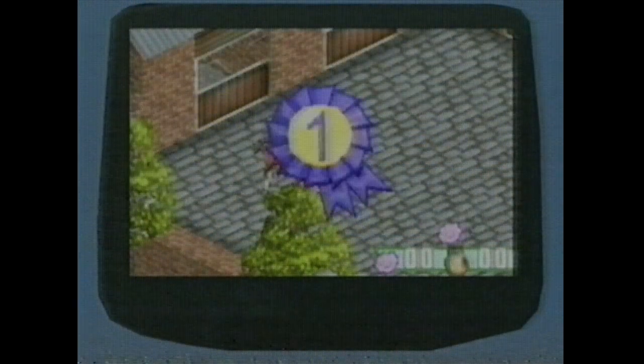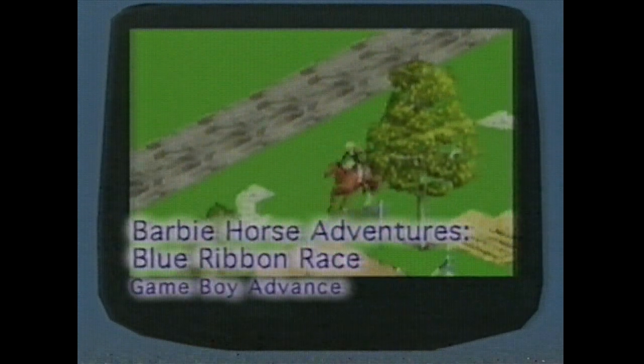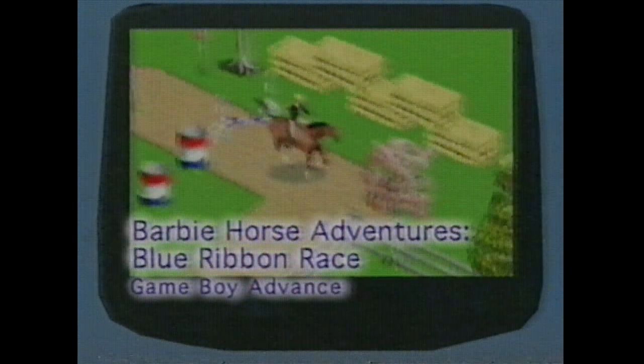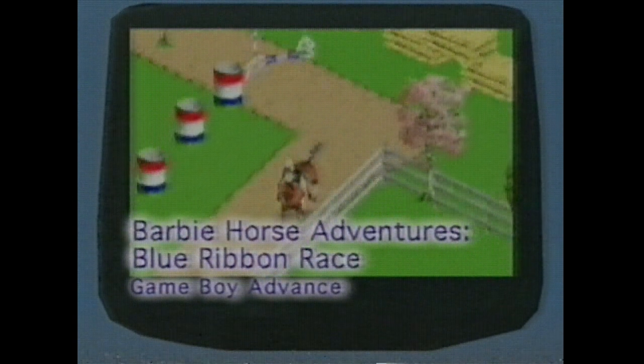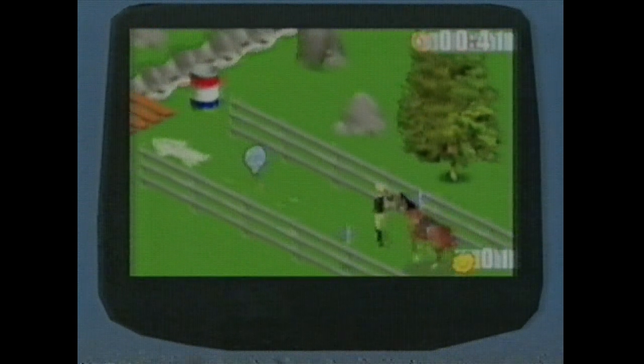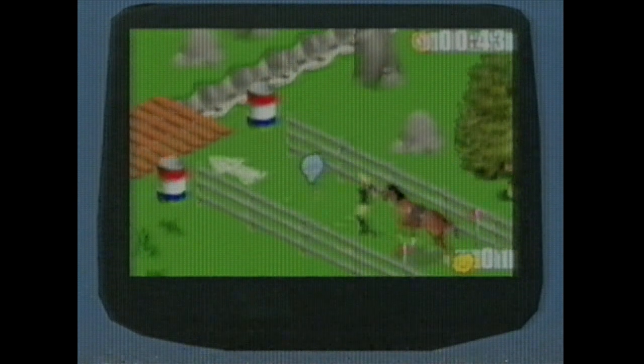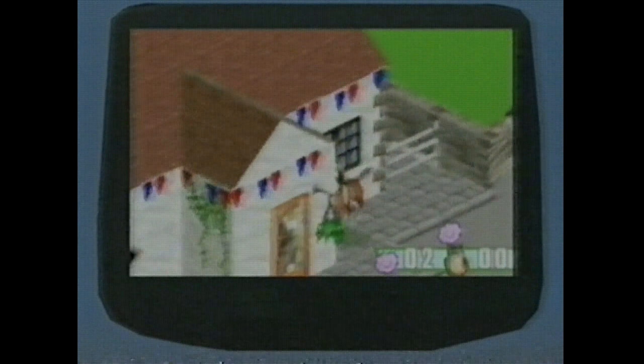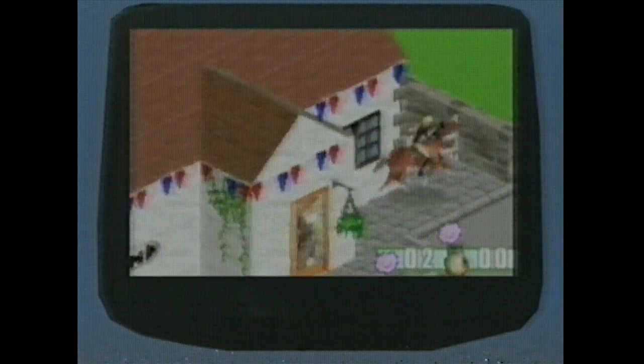We now move from abnormally ugly-looking characters to an abnormally beautiful one. Everyone's favorite blonde who has everything, Barbie, is back on the GBA. And this time, she's traded in her pink Corvette for a horse adventure in Blue Ribbon Race. It's the National Grand Horse Charity, and you're invited! It's time to saddle up and go on an amazing cross-country race to the finish line. You'll ride through lush countryside and compete in exciting events, using skill and speed to dodge obstacles like rocks, hay bales, and even forest animals.